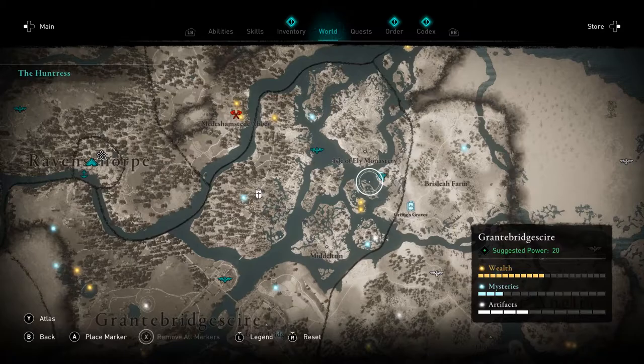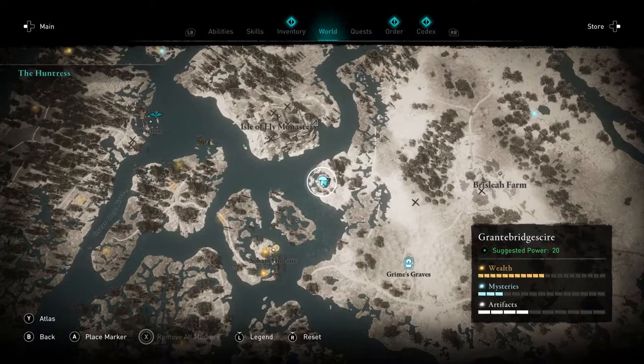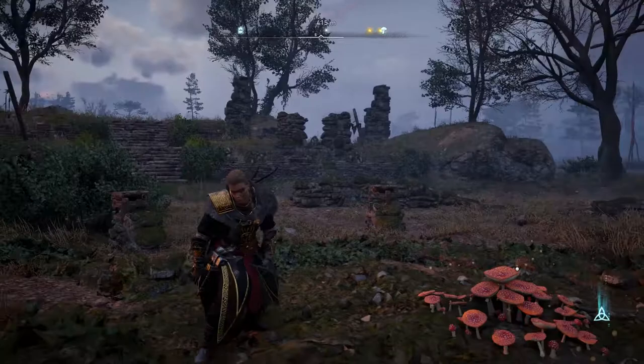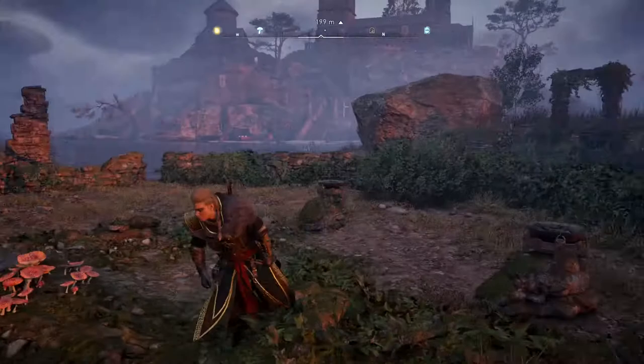This is actually located due east from our main settlement right over there. I've marked it on the map — it's just west of Brisley Farm over here. You should be able to see an area with a lot of rock formations.